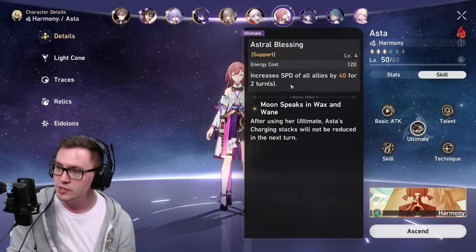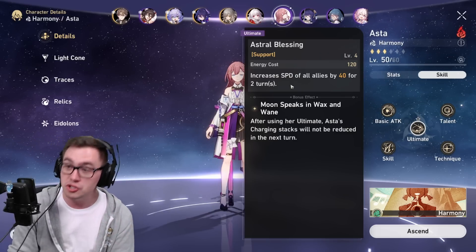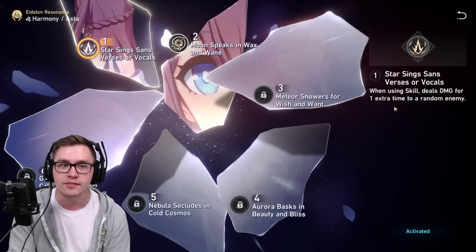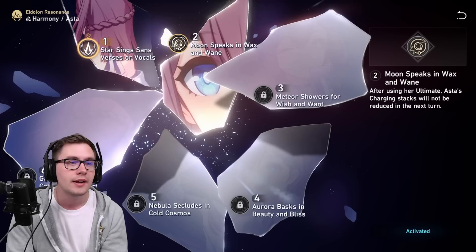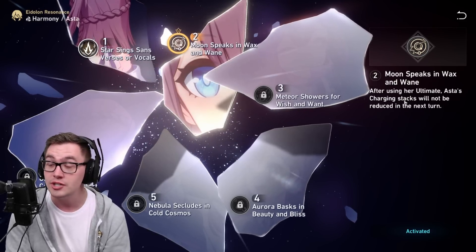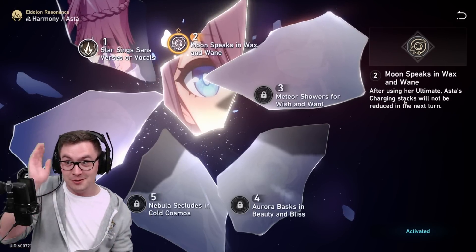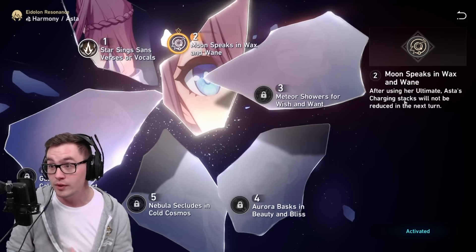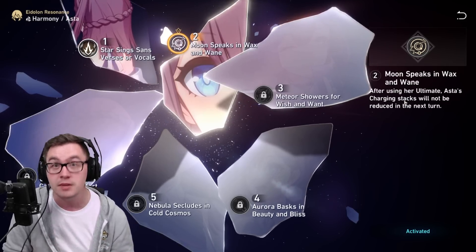There's a lot of value in being able to hit multiple times and providing that extra attack, but her ultimate giving you more speed is amazing. And if you get Eidolon 2, she's OP. Let me explain. Eidolon number one gives you one more hit on a random enemy, which is perfect for everything I said before. Number two, when you use her ultimate, her charge stacks won't go away during the next turn. So you get a couple on this turn, use her ultimate, get a couple more, and all of a sudden you've got like 40 or 50% more attack on all your units, and it's pretty much indefinite.